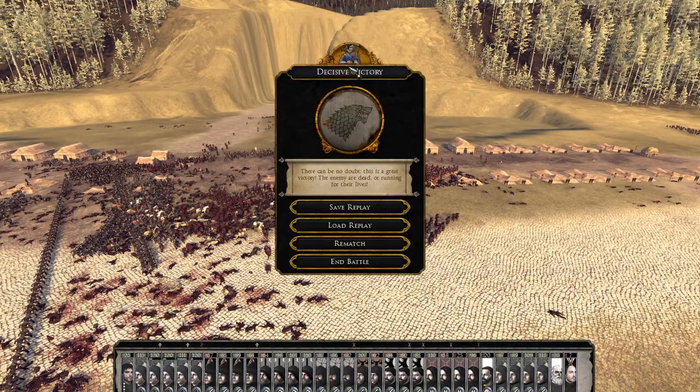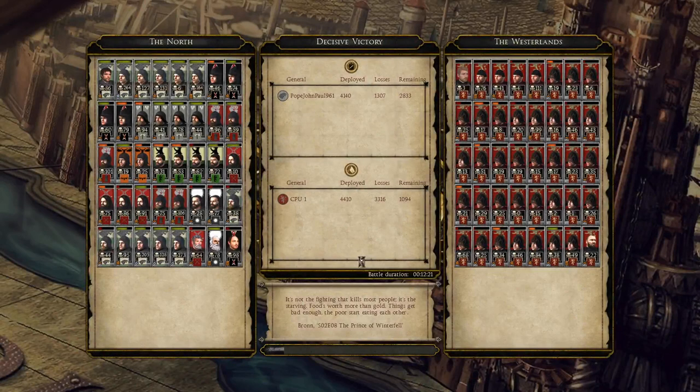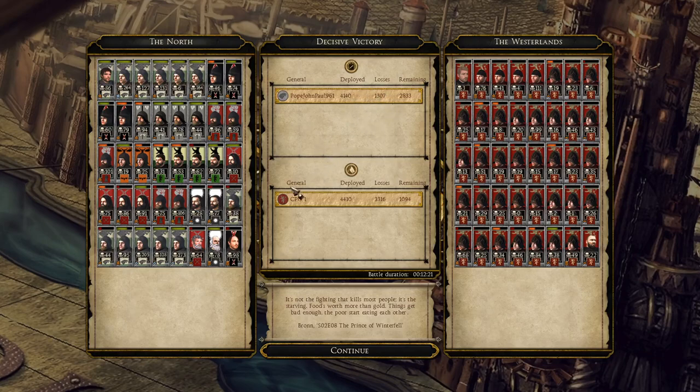We'll end the battle and see what it looks like — a decisive victory. It certainly didn't feel like a decisive victory, but we did lose a lot of men — about a quarter of what we started with, so that's not too bad. Stark Archers got 264 kills — that is insane. Another unit with 164 kills, very very good. Stark Houseguard getting 173, and 205 for that Houseguard — very, very good.